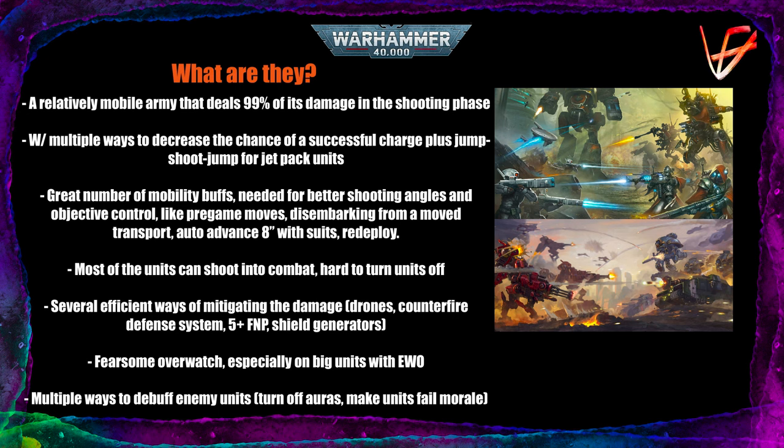So it's not like 8th edition, where your main target was to get through the screen of infantry and drones and tag those Riptides and Broadsides — because they'd be virtually incapable of defending themselves after that. Tau also have several efficient ways of mitigating damage — for example, drones, counter-fire defense systems, the 5+ feel no pain with the Ethereal, and shield generators.